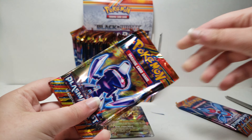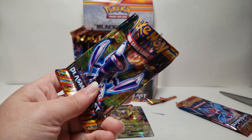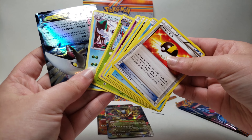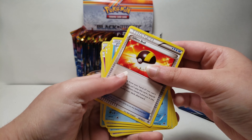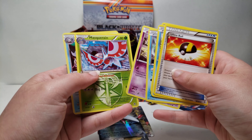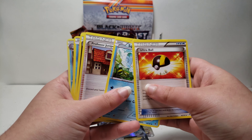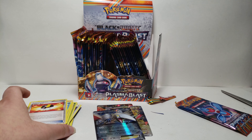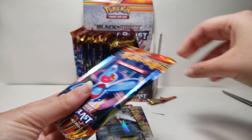Some of these packs are really hard to open. This one is the same way but upside down. We have Skarmory EX, Ultra Ball, Squirtle, Professor Juniper, Haxorus, Suicune, Solasus, Masquerain, and Abomasnow — so we're getting repeats already. Counting the cards, we only have 9, so they're not actually 10 cards in here. And then finally we have Porygon.